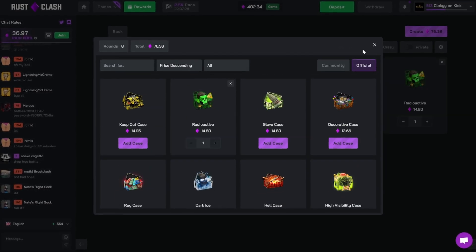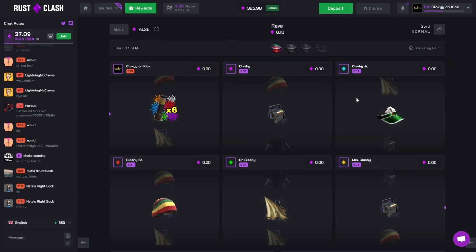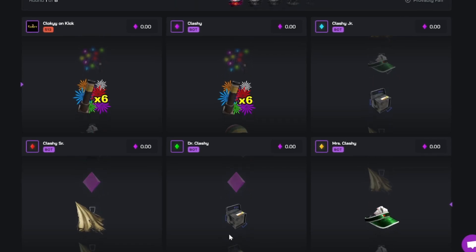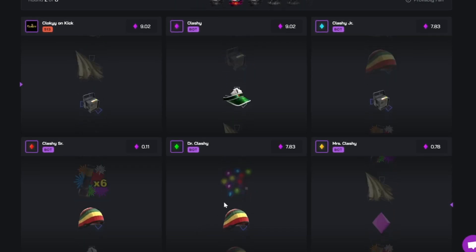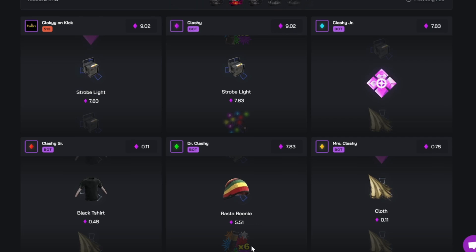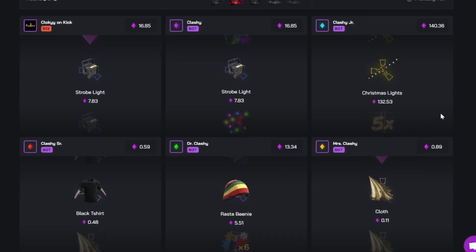We'll start with a $76 dollar battle. We are on a 10 battle loss streak right now so hopefully the luck can turn around and we can print up during this video. Let's start with the purple - I don't really know what's in this case. We want the Christmas lights for sure and we get them - nice! How much are they on here? $132 - not bad at all. That's a great lead, I'll take that start for sure.